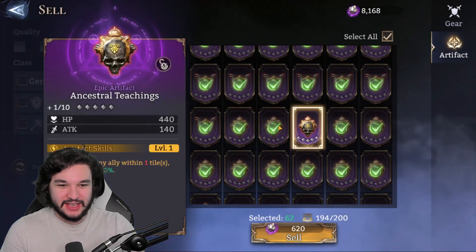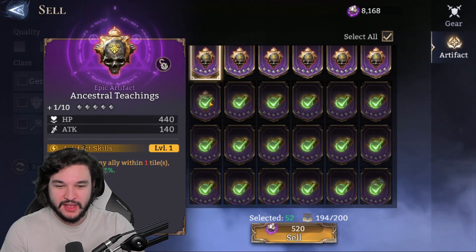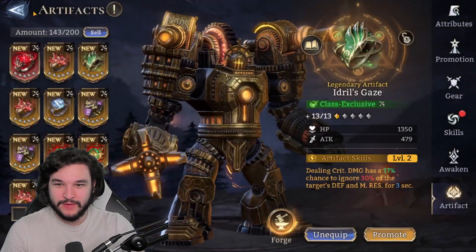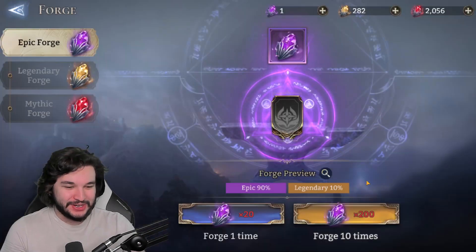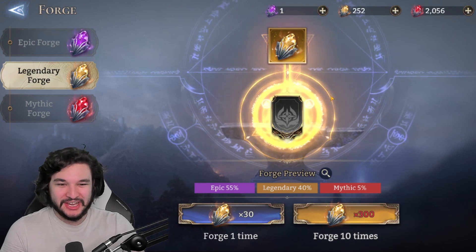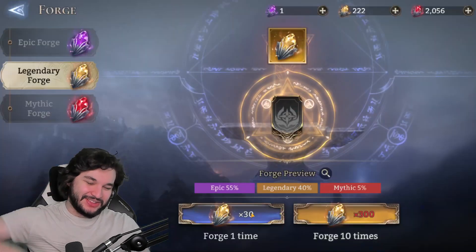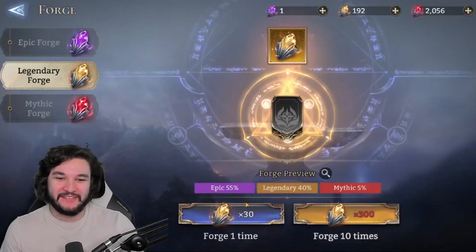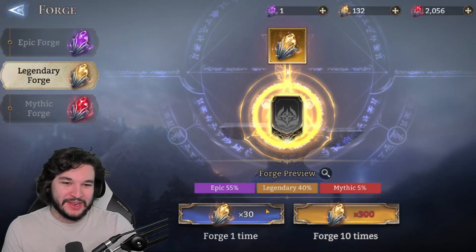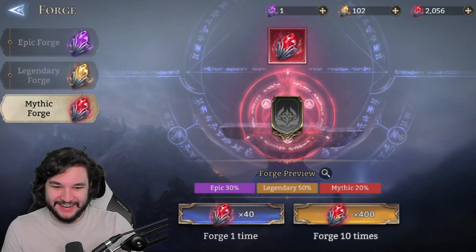I have to sell some artifacts. I'll keep a few because I'm using them to promote some other characters. The ancestral teachings are actually quite good. Let's sell those — that was 50, so 50 should give us enough for the remainder of these pulls. Let me pull a couple legendary forges to maybe reduce the tragedy here — maybe get a mythic one out of there. Doesn't look like it. Okay, I'm done with that.